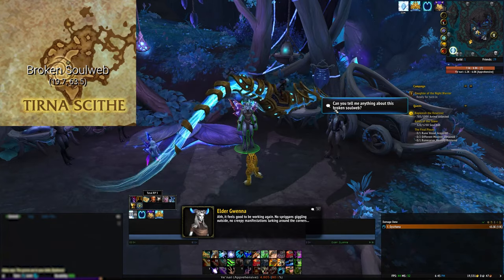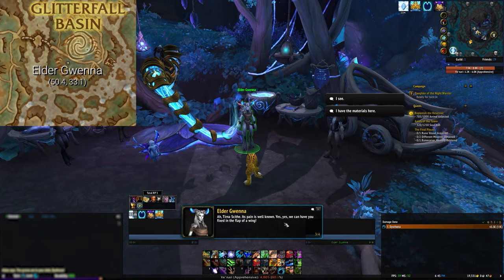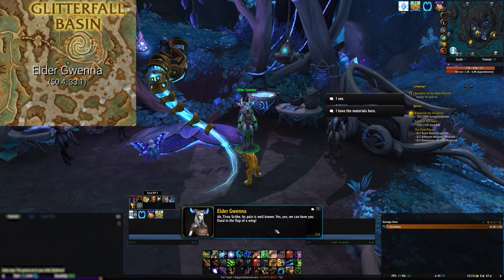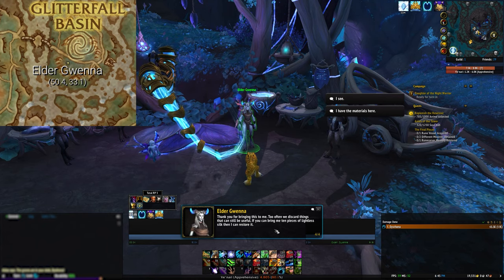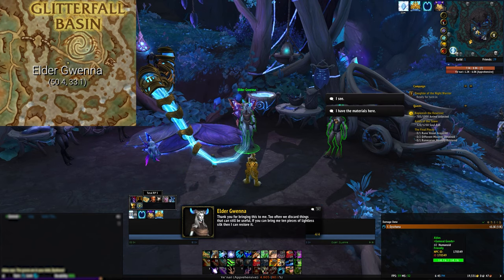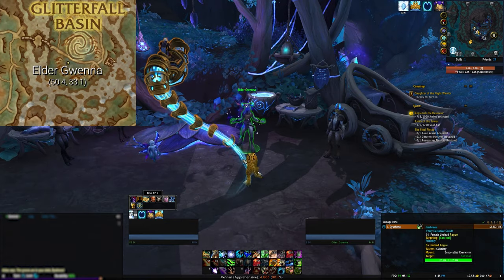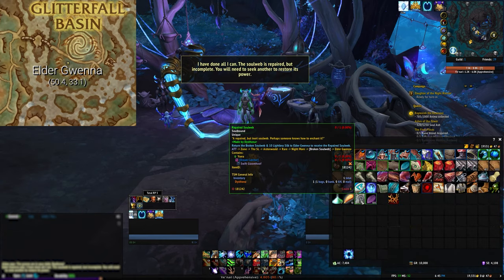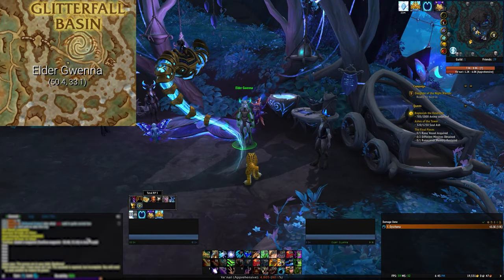Now that we have the Broken Soulweb, we'll need to take it to get it repaired. Make your way over to Glitterfall Basin in Ardenweald to find Elder Gwena. Elder Gwena may not be there if you haven't done all the optional quests in Ardenweald — for a list of required quests, see the description below. Once you've completed these quests, if she's not there, you may have to leave the area and come back. Talk with her to repair the Soulweb. She will ask you for 10 Lightless Silk — you've probably picked this up leveling, but if not, you can farm or buy it off the Auction House.